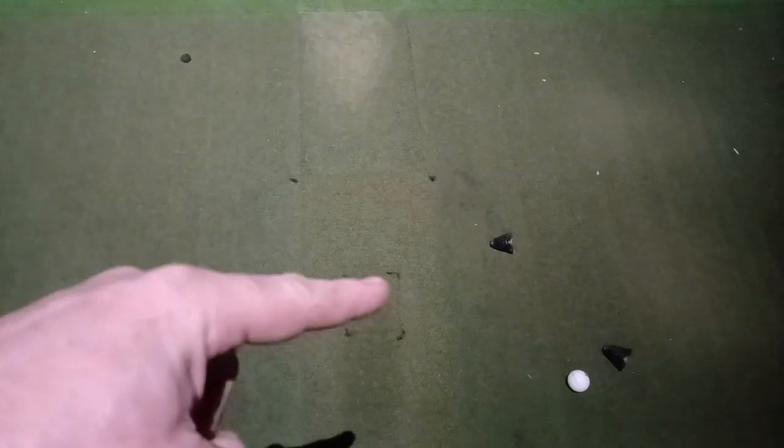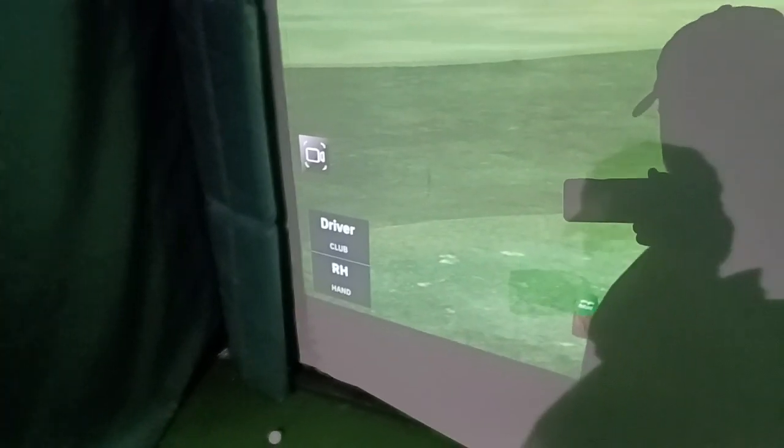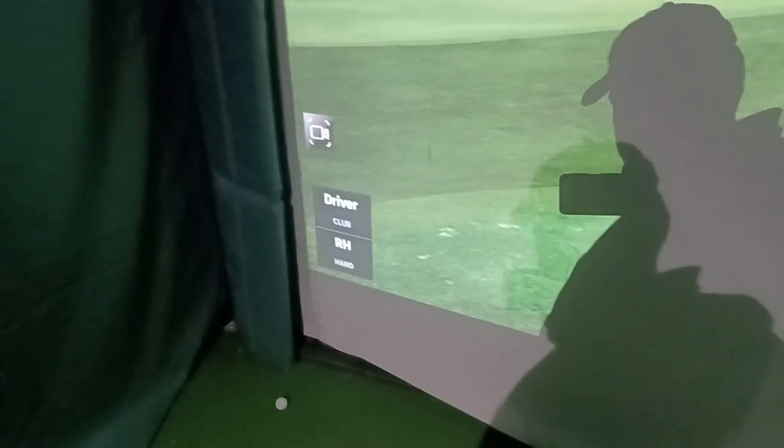Coming over here, you'll see on the floor we have four dots — one up there, one over here, one down here, one down here — and a box in the middle. The box in the middle is for when you're using the driver, and on the screen it shows the club on driver. For anything else, I recommend hitting behind or in front of that box. On screen, the selected club is shown — it's most important to have driver selected when hitting driver, and make sure putter is selected when putting, otherwise it probably won't read.